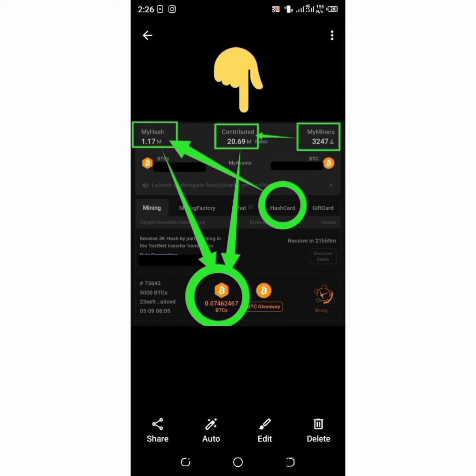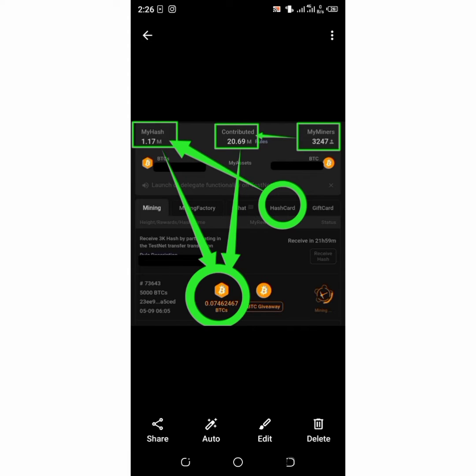Those who are actively mining — not just those who registered — contribute to your 'Contributed' score. This shows how much hash you've accumulated through referrals. For example, one person has 20.69 million rules on their contributed score.